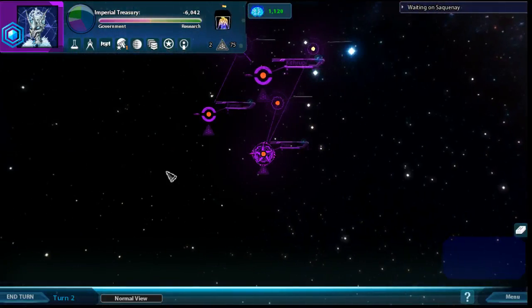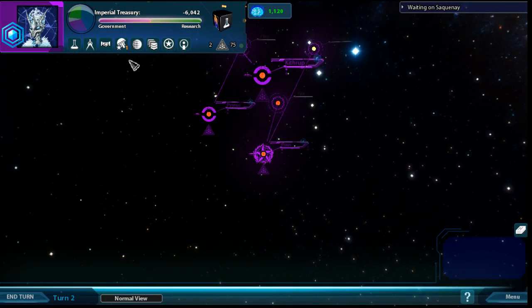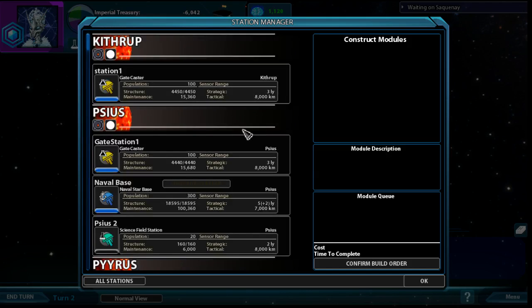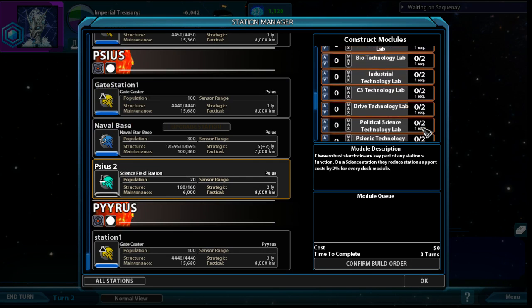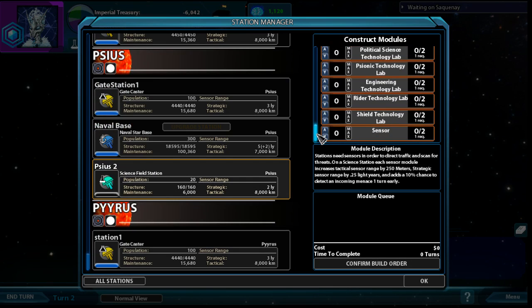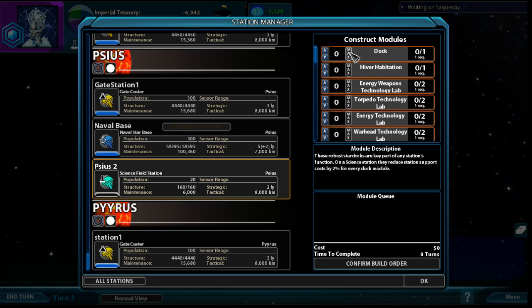Let's get back to the game. Turn number two - we just built our first station, let's get it working. We want to complete all the requirements as much as possible so we can upgrade it to the next level. Each type of station has five levels and higher level stations get more and more powerful, so generally it's a good idea to upgrade them. Doc makes it cheaper to maintain; hyper habitation just increases research across the board.